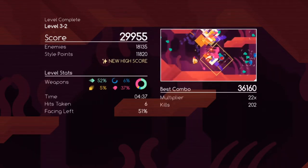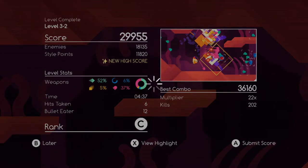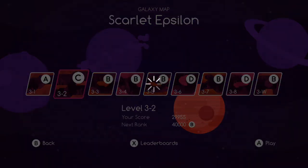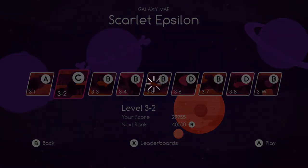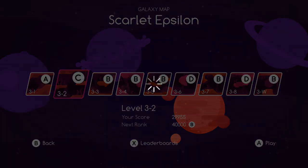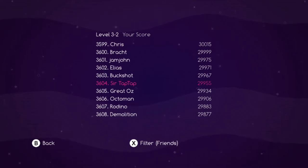I can't believe I got a new high score playing this badly. I guess I just did extra bad when I first went in. Online scores too, as you'd probably expect. Let's take a look at the leaderboards. I did 30,000 — wait, was it 300,000 or 30,000? The leaderboards have 800,000?! Okay, so that's keeping the multiplier up, obviously. Wow, that's pretty intense. How far down am I? I'm 3,604th, guys. Heck yeah — take that, Great Oz and Octoman. Get rekt.